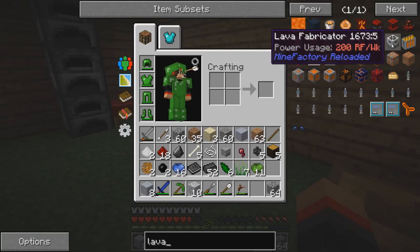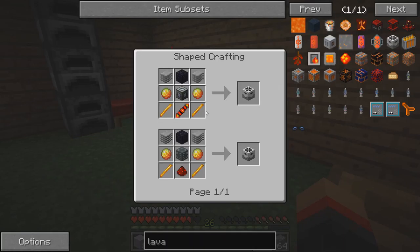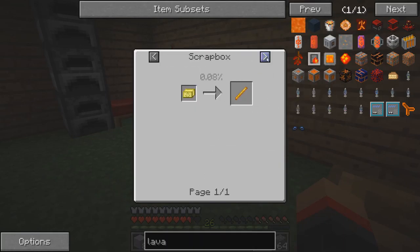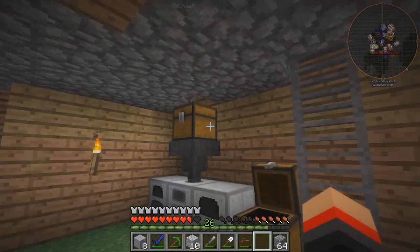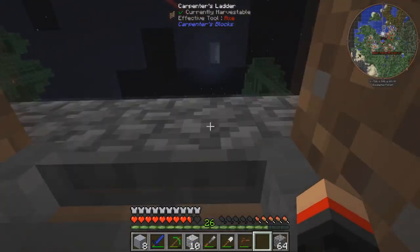Is there a lava fabricator? Does this make lava? We need blaze rods - we don't have blaze rods. It's a problem and there's no way of us getting it, so we're gonna need to kill some blazes and I don't know how we're gonna do that.